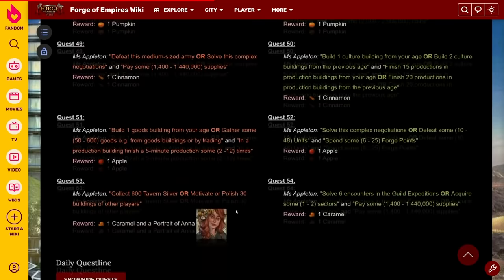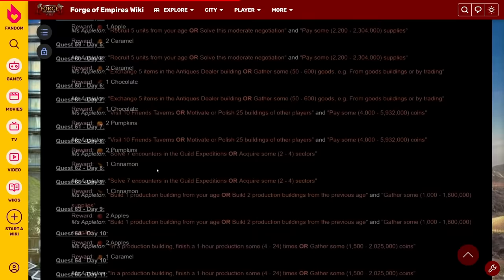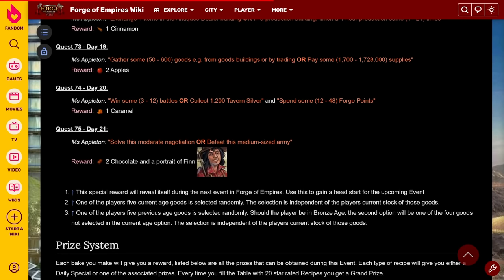After the rush quests, the daily quests go back to one quest line. From quest 54 onwards all the way to 75, you only need to do one per day. There are a lot of quests, which is a downside with the double quest line, but it should be a little bit easier to complete.